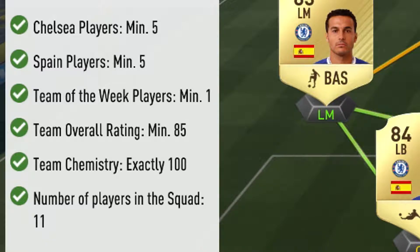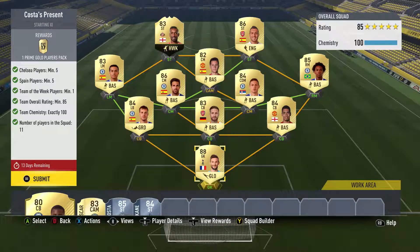On to Costa's Present, which focuses around Chelsea. You need Chelsea minimum, five Spain players minimum, one Team of the Week player — it's going to be a recurring theme — and 85 rating. I don't understand why the rating has to be so high; why not 84 to make it more completable? I've also tracked how much I spent throughout the squad building because people have asked me how much it costs.